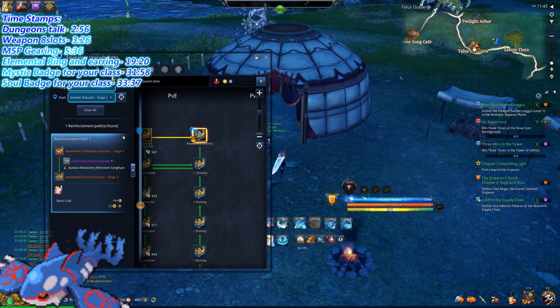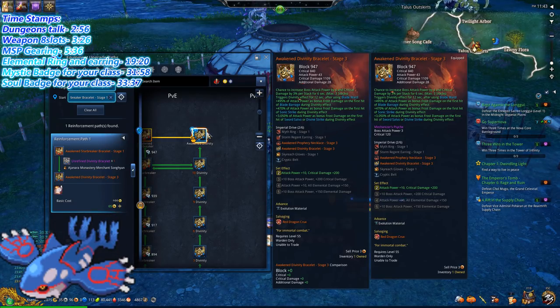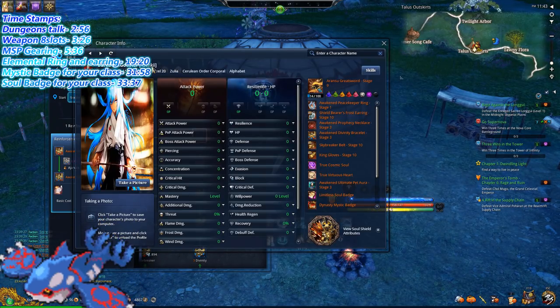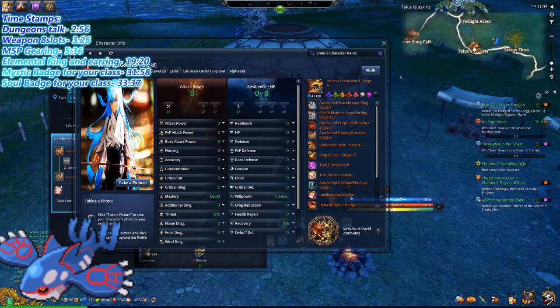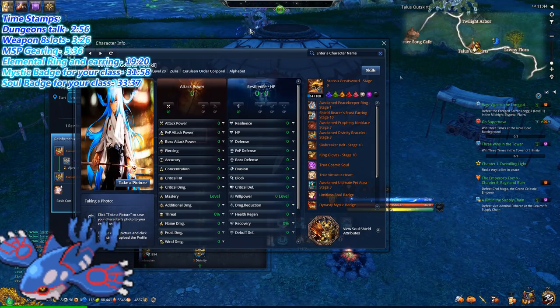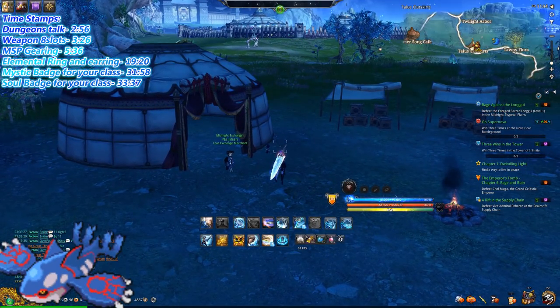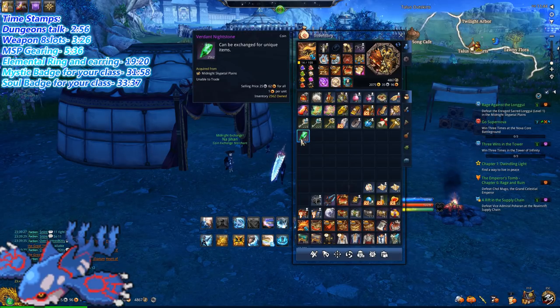If you see me doing it, apply. I am in game — if you're wondering what my name is, it's right here. If you see me in the faction chat, apply and I can easily carry it. Once you have enough of these stones, you're going to want to talk to one of the merchants — there are three locations here on the map.